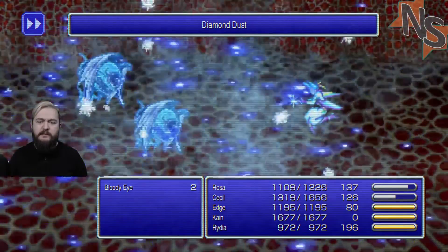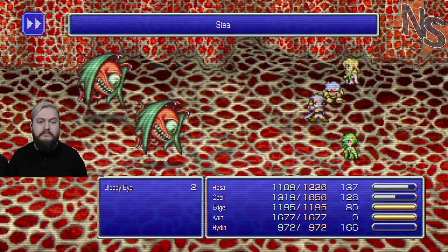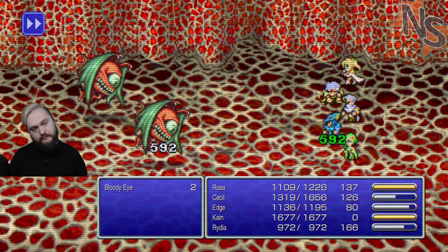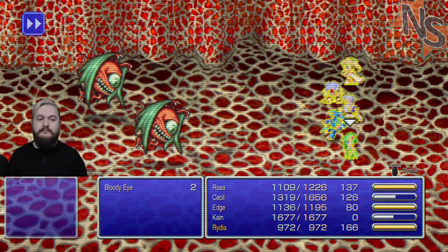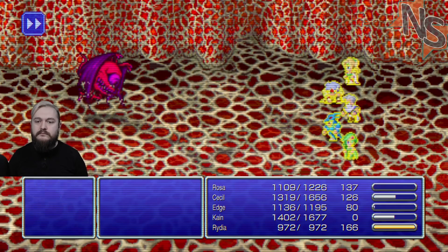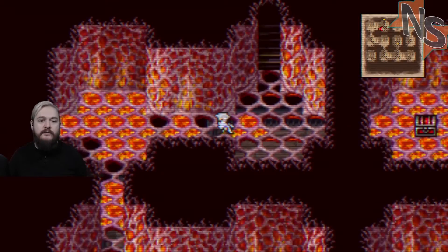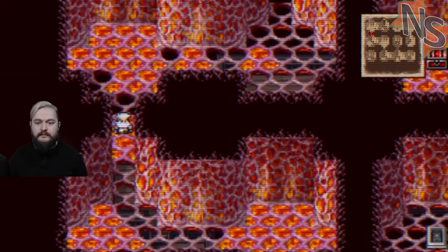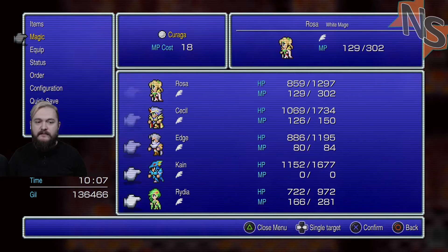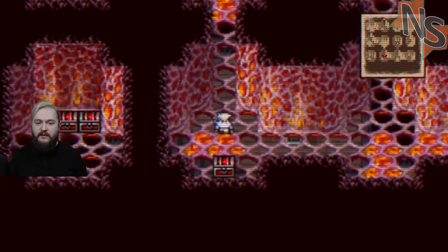I wonder what I could steal from one of these. Rosa learned Reflect - nice! Oh, forgot about Float. It's very inconvenient that Float needs to be cast every time I move floors.